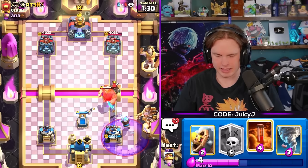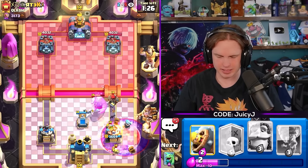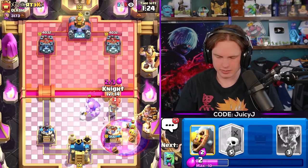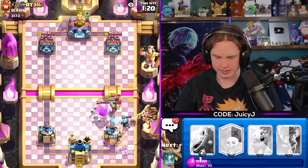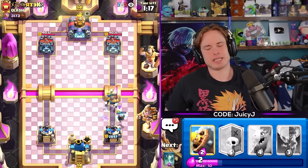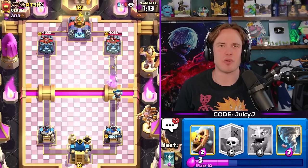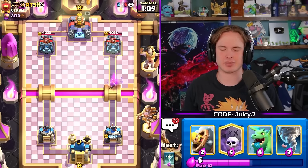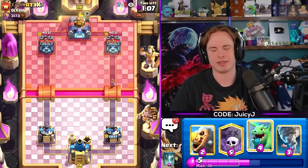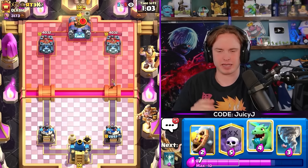Let's go for the Ice Wizard here, get a poison on this Graveyard. I'm so low on elixir though and this Hunter might be able to hit my tower. We're gonna try to Knight-block this Hunter from shooting my tower. But the fact that we've taken over a thousand damage already is so unlucky. The poison timing was good - it's just those skeletons and the RNG. That's the thing about Graveyard: it's the only card in the game where randomness plays a real factor.